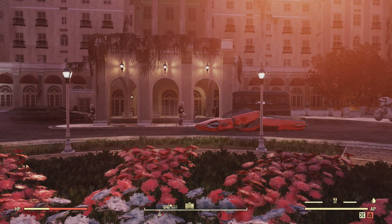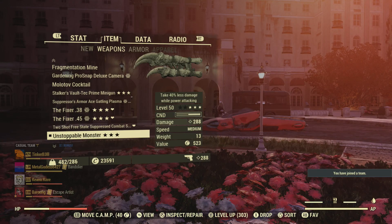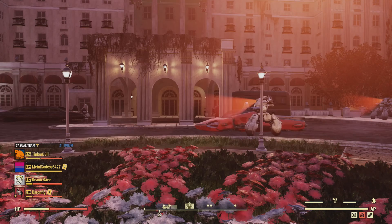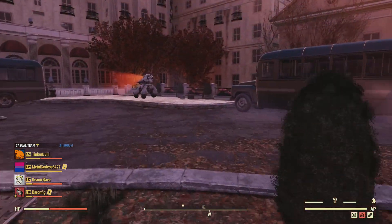Notice when I join a team — let me join a team here quick — my damage jumps up to 288. You'll notice as my health goes down, it will get a little bit more. Come to White Springs if you're trying to get this challenge done. Let me show you a few tricks here that I've kind of figured out.